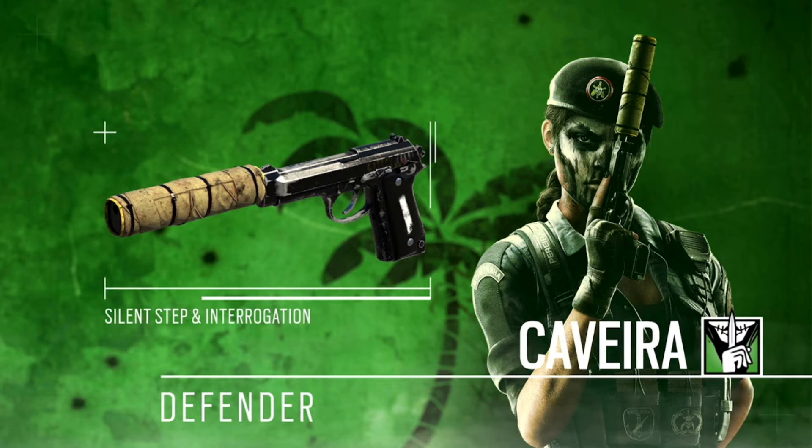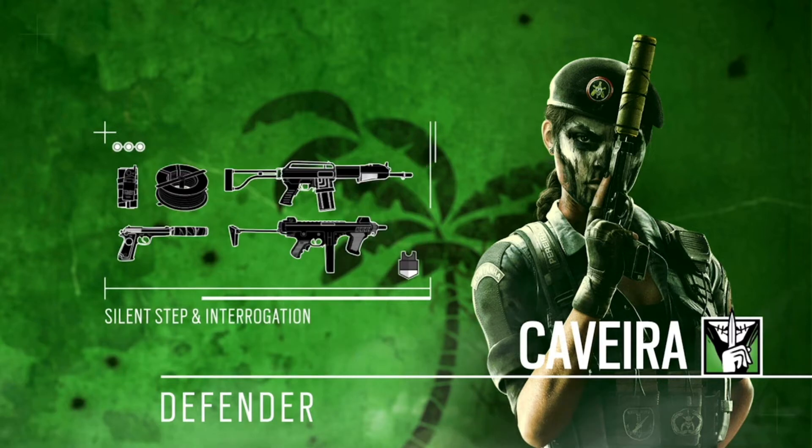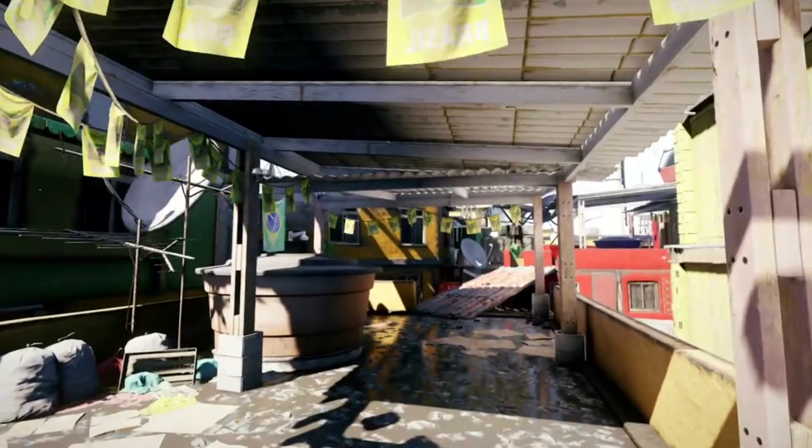Caveira also has the PRB 92 pistol, but she has a special silencer that makes her bullets subsonic, so you don't really hear it as well — it's much more silent than a standard suppressed gun. Her equipment contains the nitro cell, barbed wire, the new and improved Spaz 15, the M12, and that pistol. She also has three speed and one armor — a very light operator like Jäger and Bandit.